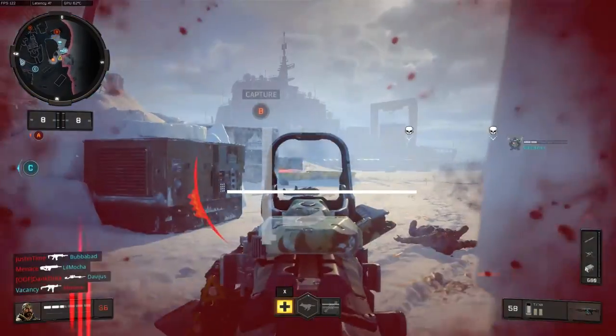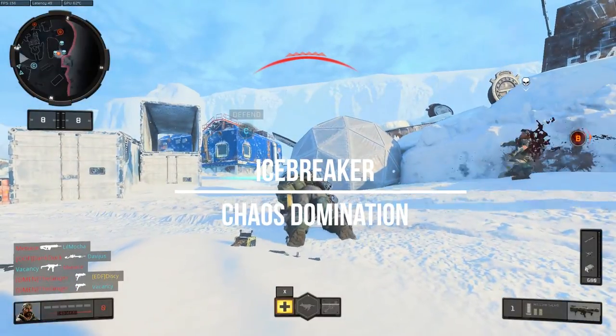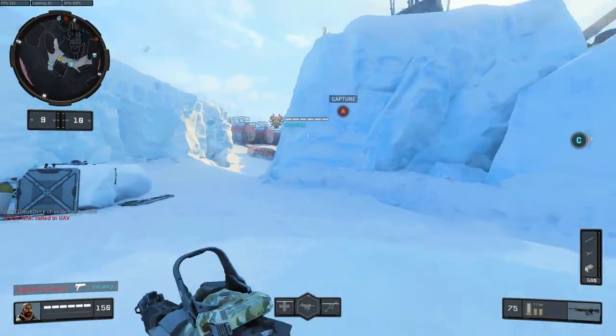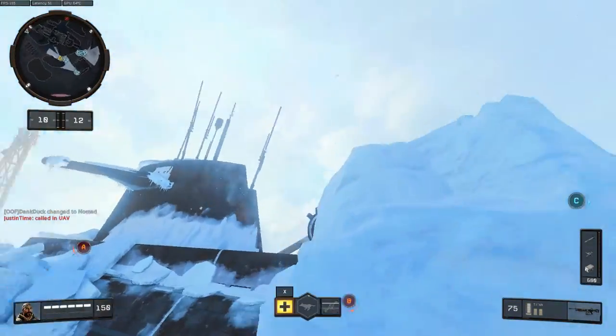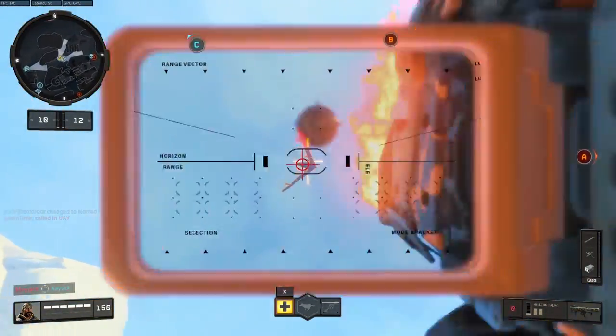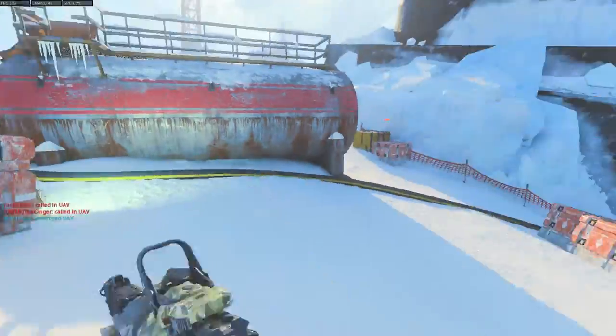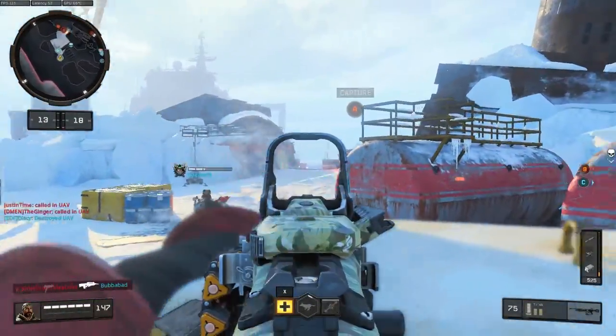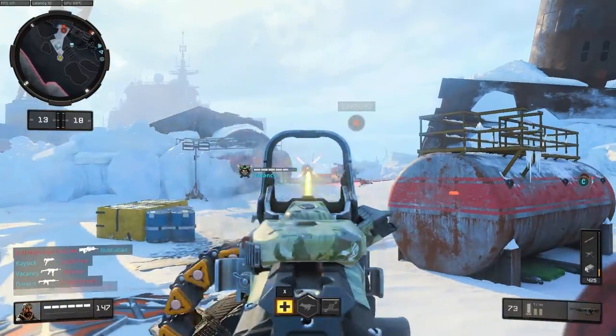Hello guys, welcome back to Black Ops 4 for the PC. In this match I am playing the map Icebreaker. It is a snow map and in the middle there is a submarine that's been lodged between the ice. I actually really like this map — there's a lot of corridors for long to mid-range shooting, and there's also close quarters combat within the submarine with small corridors to engage in.